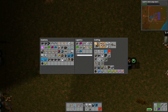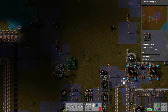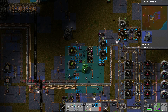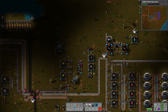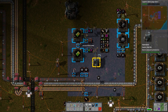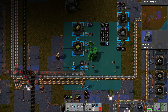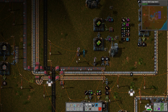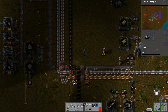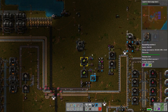We have most of the junk in the network — iron plates, iron gear wheels, electronic circuits, yeah we have all that stuff. Do we want a substation down here just to cover all this? I think so. That didn't cut power to everything, did it? We'll have to replace some of these and clean things up. So much cleaner, sweet.